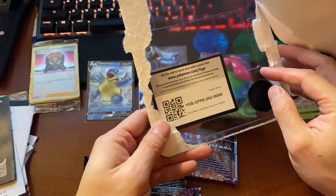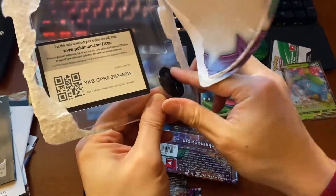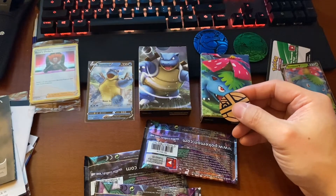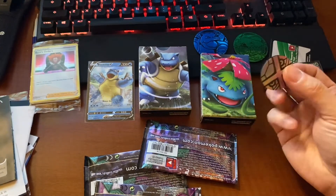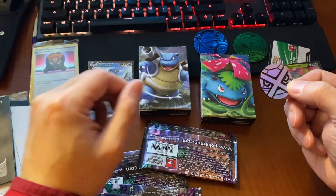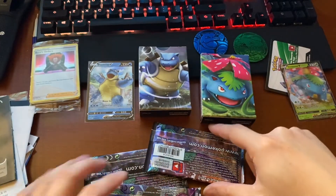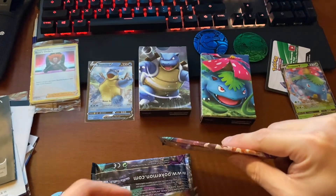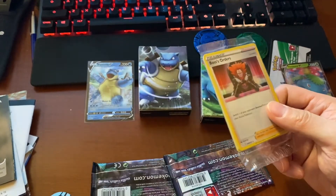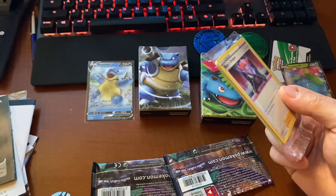There's the code card. What is this? Metagross? What is this? No, no. This is Boss' of Waters — it came with the V Battle Decks. So if you don't get the dual pack, you're not gonna get this. It's holo too. There's two of them.